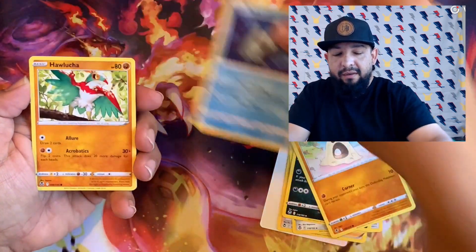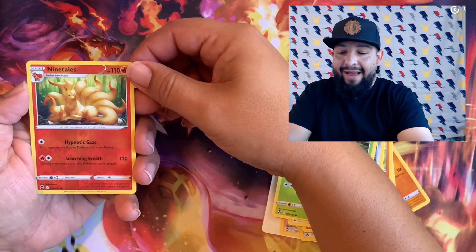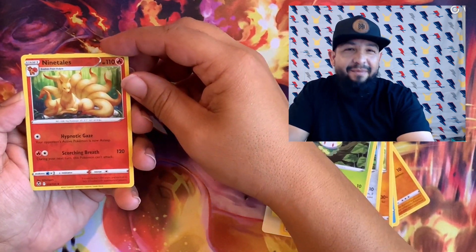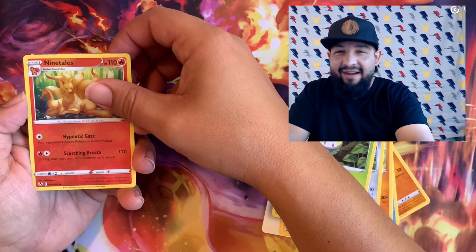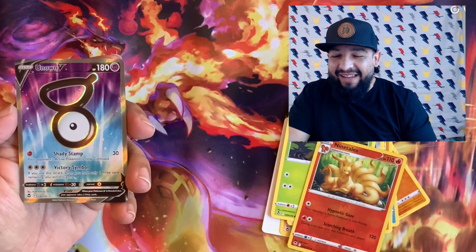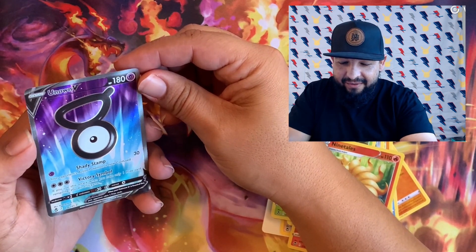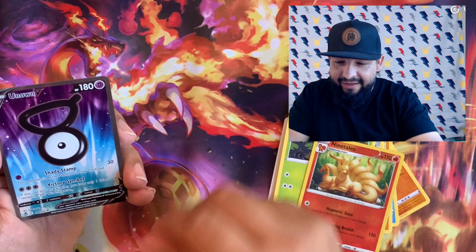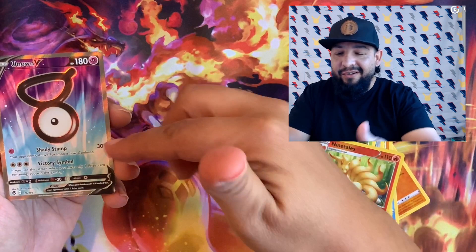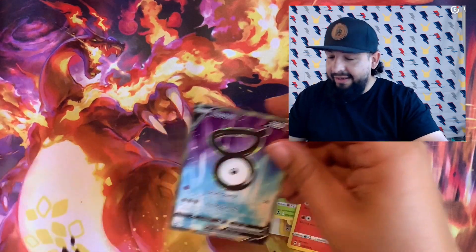What do we got — Nidorina, reverse holo — and oh, we got something good again. Come on! Imagine we pull that alternate art Unknown! Oh, speaking of the Unknown — oh, this guy's dope! Look at it — the centering is really good too. It's got a little speck right there, I think. But man, look at that — the colors are dope. Blue is my favorite color, and look at that blue to that purple. It's sick right there.